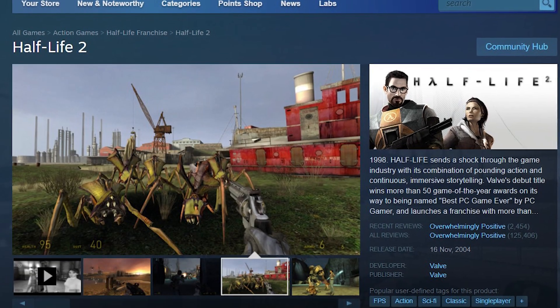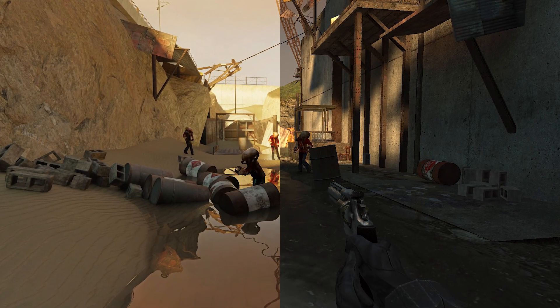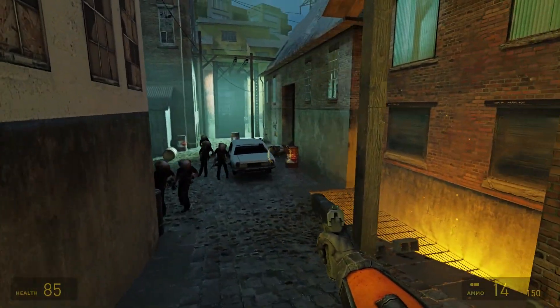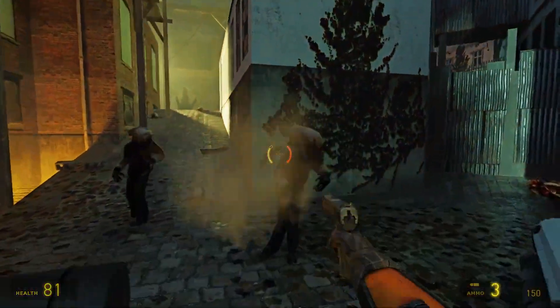Half-Life 2, a game that has a massive fanbase even after two decades after its launch, just improved its visuals with a mod created by Igor. This was created with the help of Nvidia's RTX Remix Update 2, which took the game's graphics to a completely new level where every light and shadow looks super realistic while retaining its dynamic functionality.